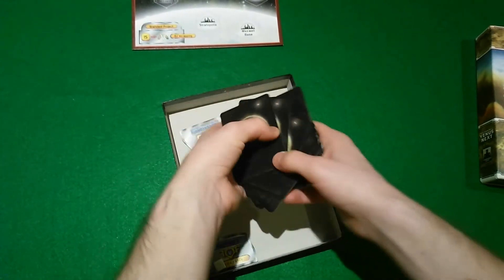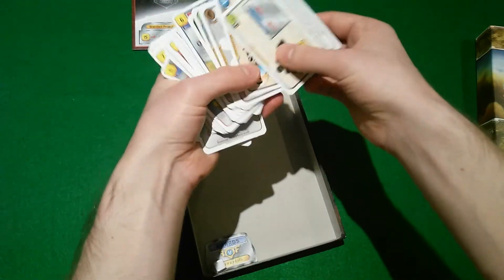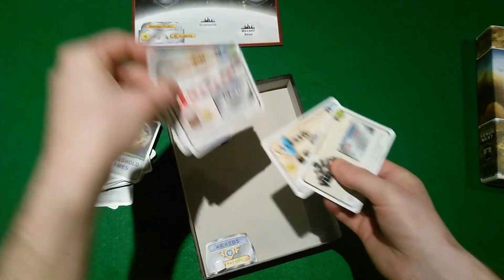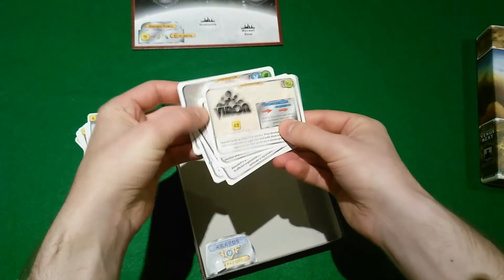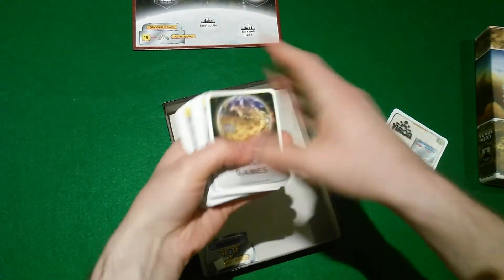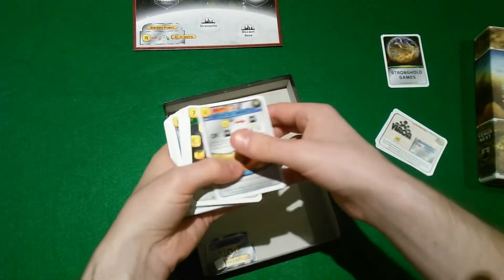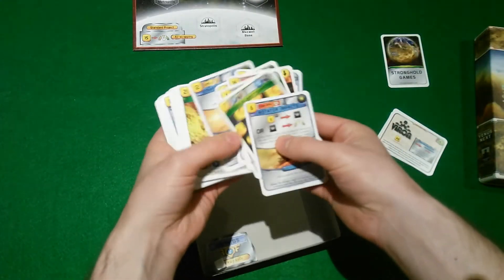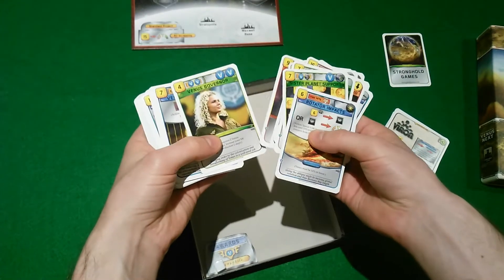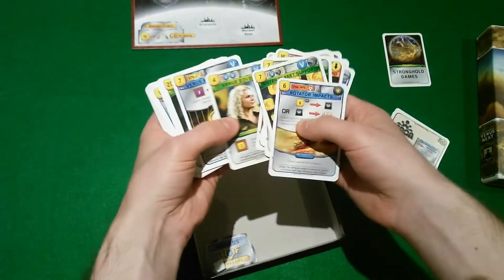The game comes with a bunch of new cards, most of which are project cards, but there are also five new corporations. We've got all the different projects here — mixtures of actions, events, and regular projects, with the new Venus tags.